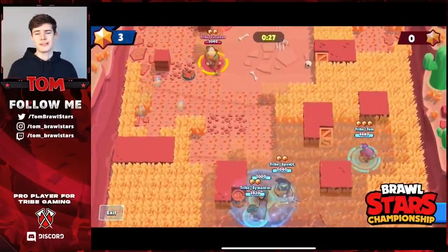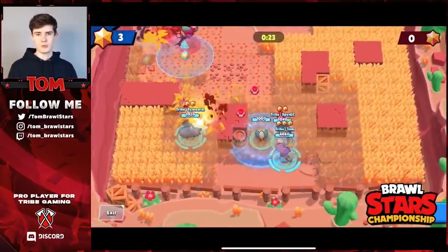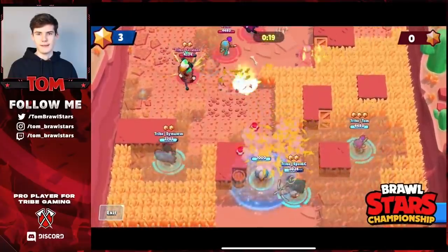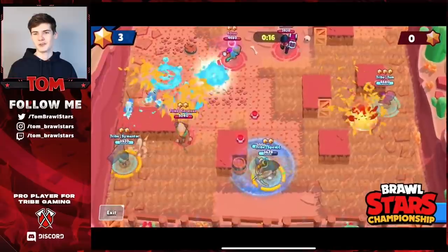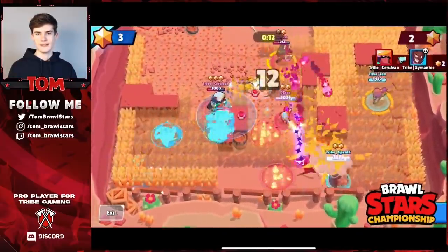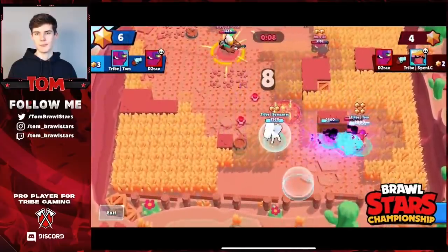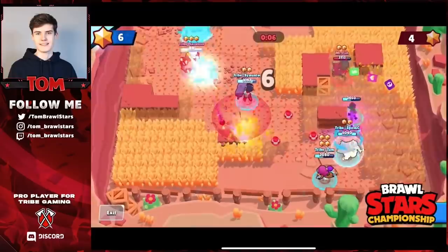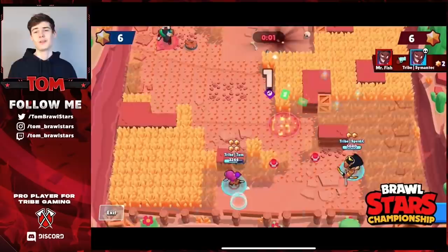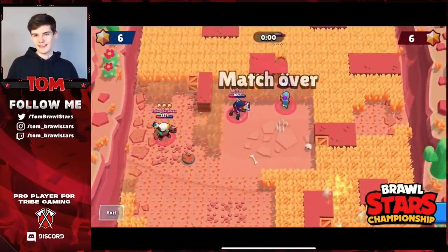We have a three-point lead and I have super, so it's looking very good. Somatic is getting a super as well. Cerulean just manages to stay alive, dodges the mine. Spen hits a mine and Somatic misses most of his super then goes down to Cerulean. Spen goes down to a pull - I luckily clutch up and get a pull on the Tara. Somatic walks straight up trying to take down Cerulean on 99 health and goes down. It ends in a 6-6 tie - somehow we managed to choke that lead.